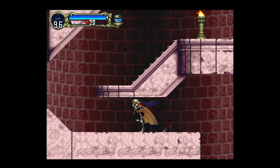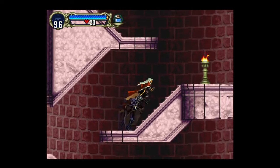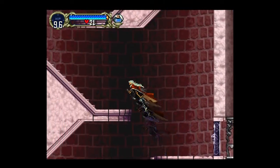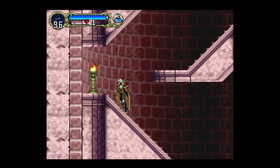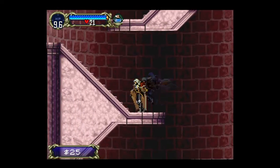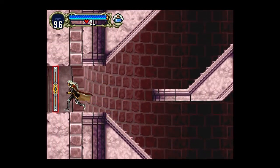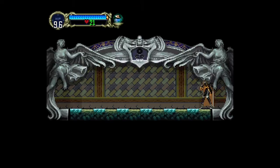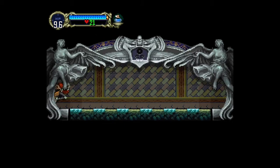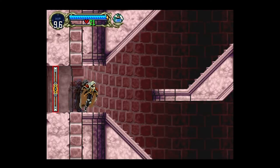We can jump over there but I don't think it's really worth the item. That's not unlocked yet. I really do think I was in the right spot for that item. Where does this go? I forget — let's go to the library. Yeah, this goes to the library, which we'll definitely go there in a second, but there's something I wanted to get first.